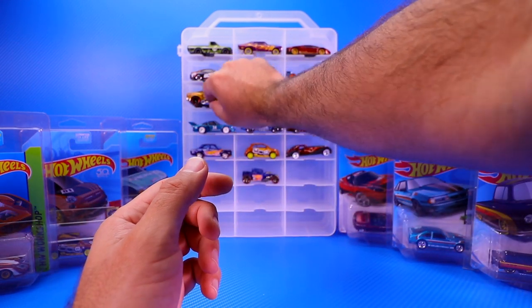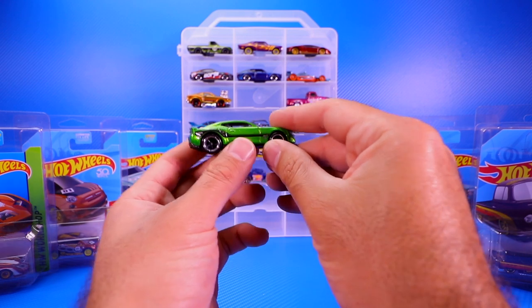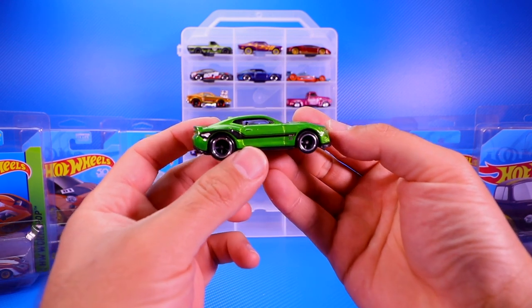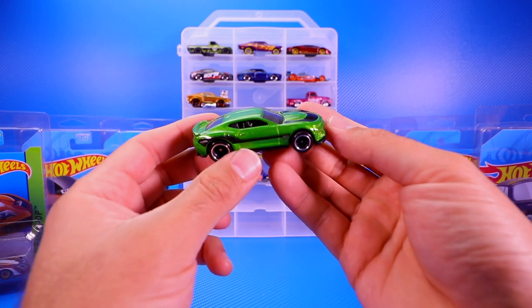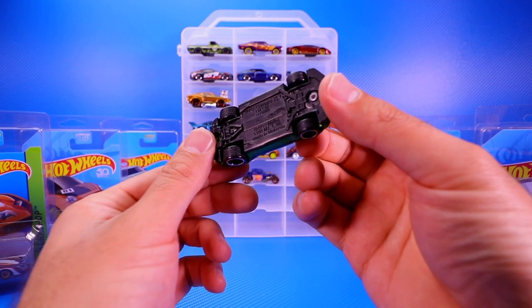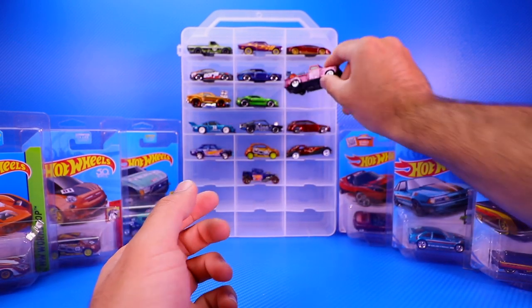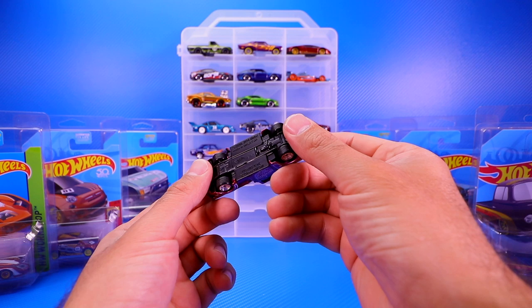Then we've got a muscle car — the 2017 Camaro ZL1. There we go, a nice looking green Spectraflame paint job, and we can see it from below as well.